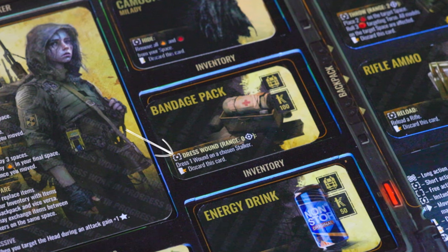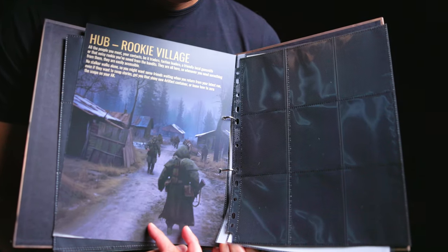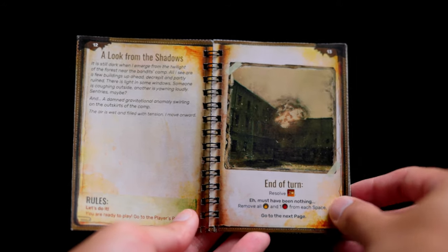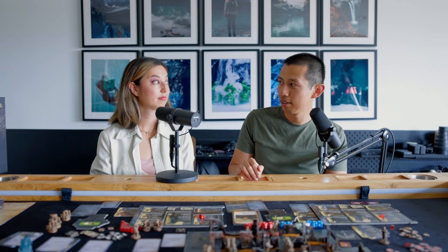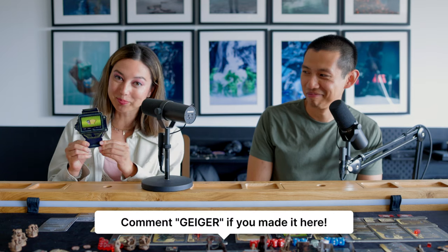Throughout the game you can dress or heal wounds from various items. Stalker also has a binder where you can build out your team of stalkers, hold various items collected throughout the game, and even hold different NPCs that you save in various missions. At the end of every turn, the journal tells you what happened — resolve one of the unknown tokens and different events occur. You keep turning the page and continue the story. Ultimately your goal is to find Dalek before time runs out, things escalate, or you take too many wounds.